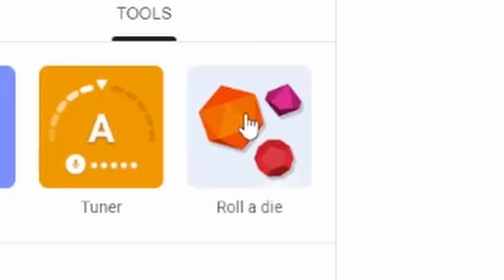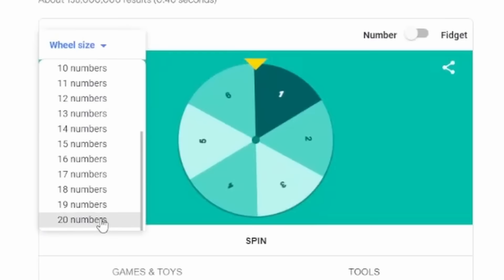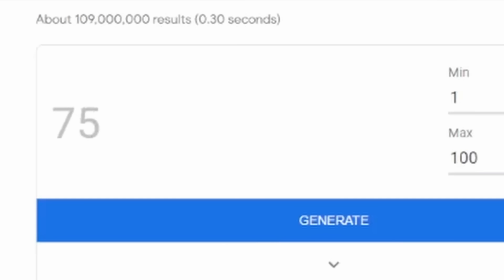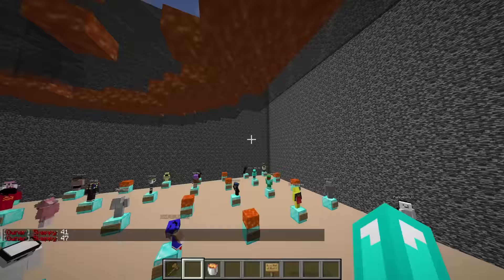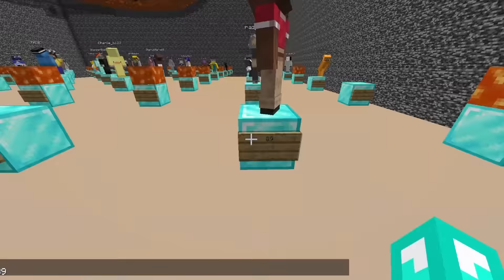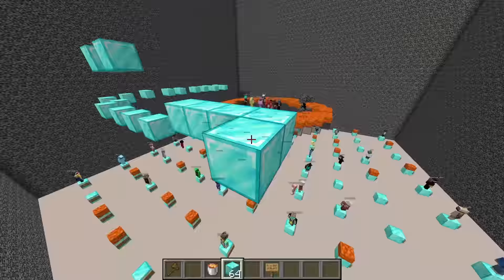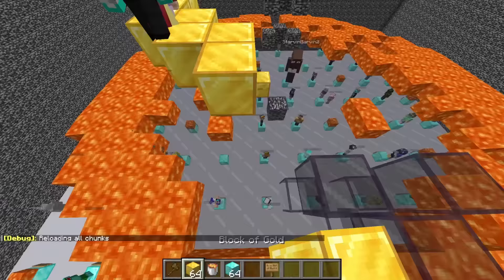The next 10 people will do a challenge. Can I make it choose more than one number at a time? There's a thing for this — roll a dice? This exists? There's wheels and stuff! Whatever — 41, 47, 59, 88, 84, 11, 27, 75, and 89. Most of them are still here which is good. They're going to have to parkour all the way to the goal block and the first player to touch it stays alive. Everyone get up here.